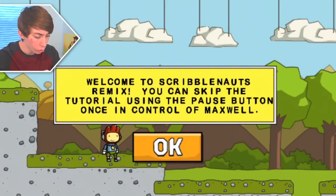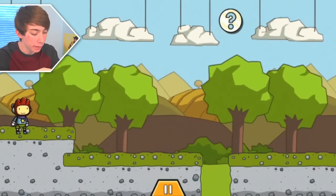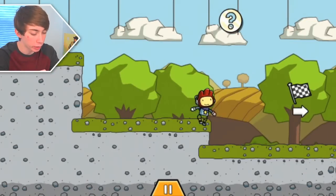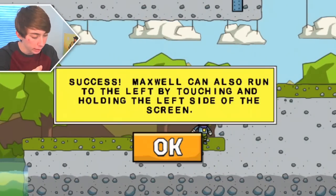Welcome to Scribblenauts Remix! You can skip the tutorial using the pause button. Sweet. Alright, his name is Maxwell. We're learning. Touch and hold the right side of the screen to run. Jump gaps and swim as needed. That's very nice of him, actually. So we're trying to get to the edge of the screen, I guess. Maxwell, you and me can be good friends. You seem like a smart guy who knows how to jump and swim. Success!